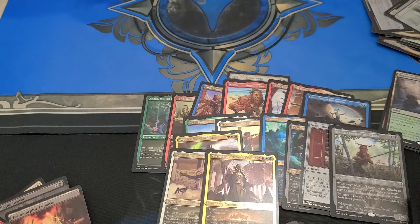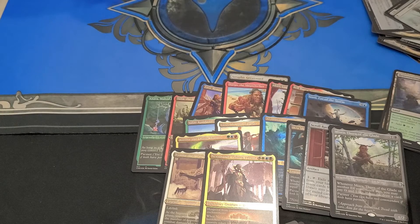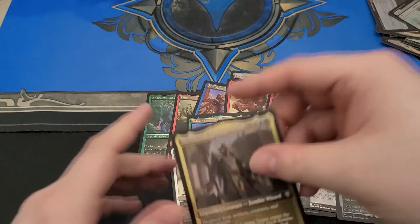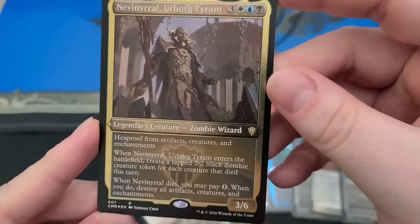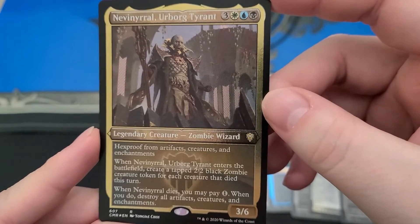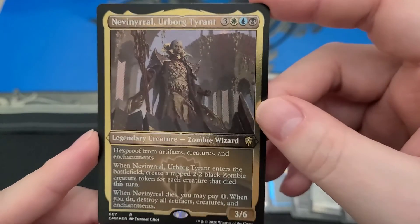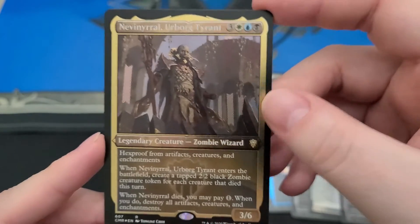Well, those are really cool. There's definitely a cool factor to opening those. It seems like there's a lot of value to be had in these. There are some really stupid mythics in here — the Scroll Rack, Man-o'-War. There's a lot of stupid mythics in here. Overall, I'm definitely happy with what I got. I know that Scroll Rack is worth money — I'm not stupid. But I really have no idea about these Etched Foils — some of those could be worth a lot of money and I just have no idea.